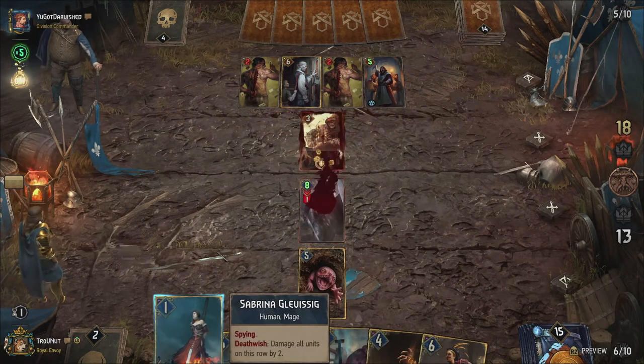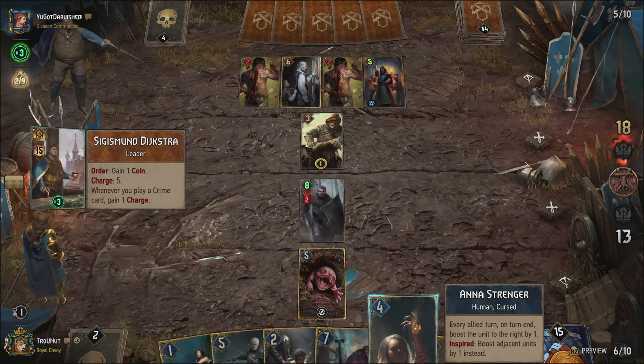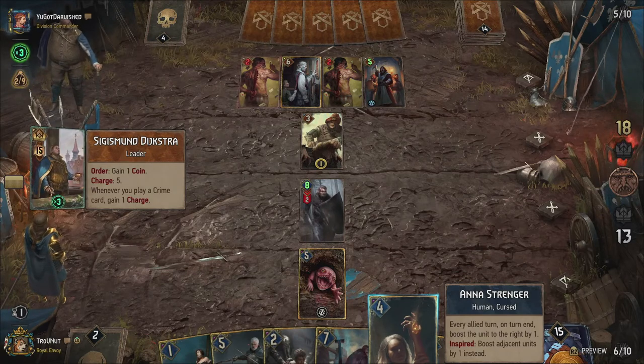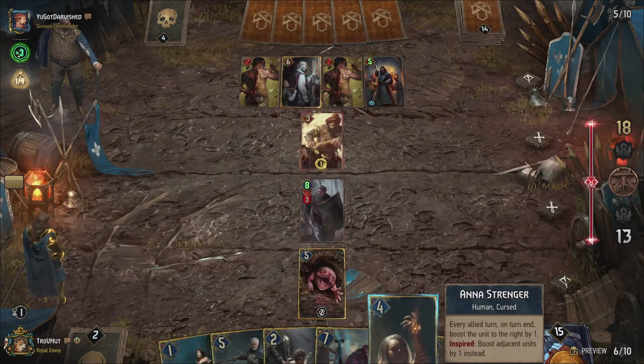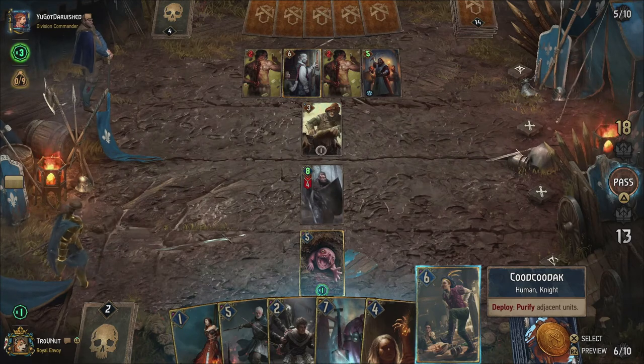This does not protect your unit from banish or destruction abilities, however, including poison, so keep that in mind. Shields will also be removed when your units are purified. With all that in mind, this deck actually has two main plans of attack: one focuses on continuous boosting combined with some reactionary damage, and the other focuses on generating shields and turning them into points.